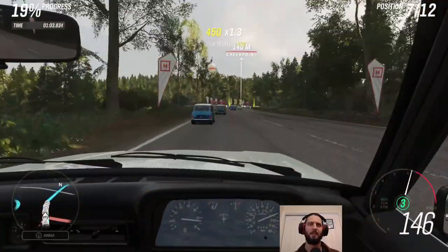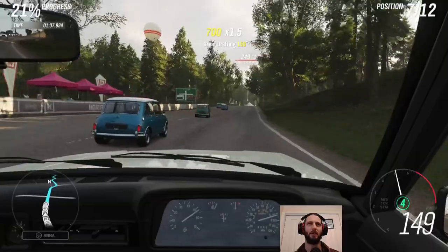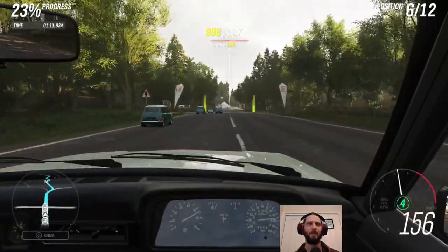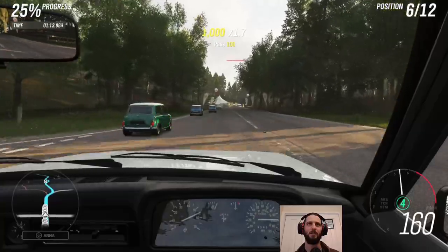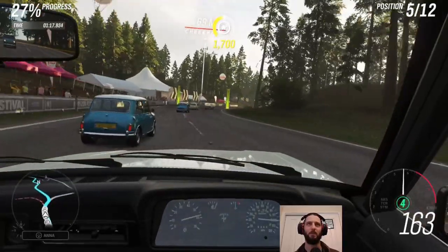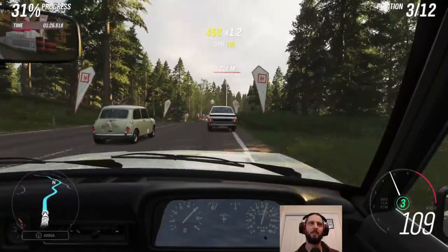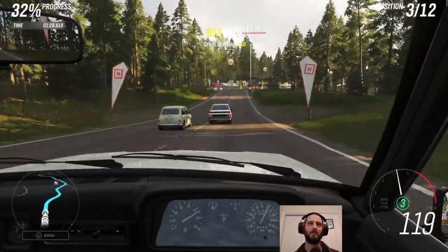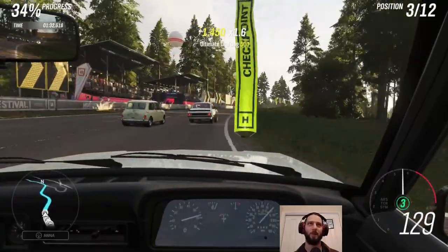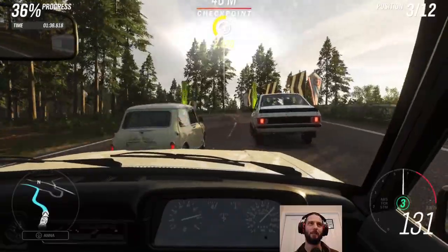Here's the classic case of muscle car versus mini. The minis are very nimble — I do love a good mini — but we are much faster on the straight sections, especially if we had a better gearbox with more than four gears. One opponent does have a slight upgrade with a splitter on the rear, so the top AI cars probably get a small advantage.